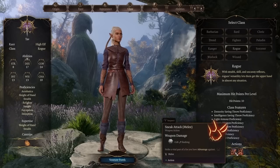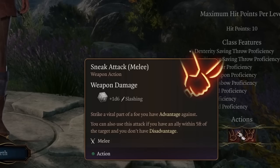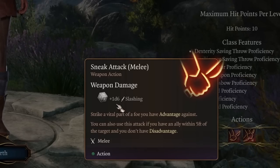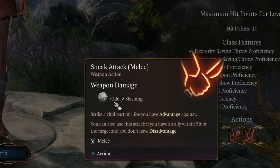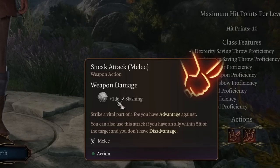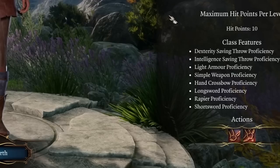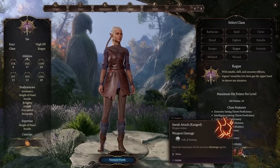Sneak Attack is your main source of damage. This plus 1d6 goes up every two levels, so at level 3 it becomes 2d6, at level 5 it becomes 3d6, and so on, all the way up to the maximum level. We can use it either as a melee attack or a ranged attack.